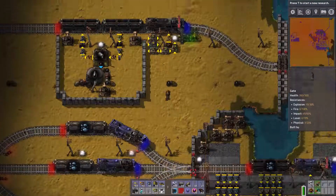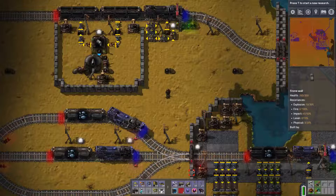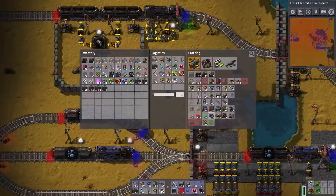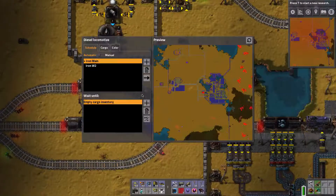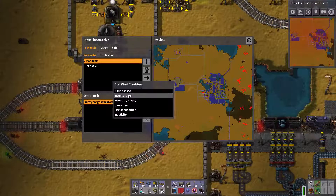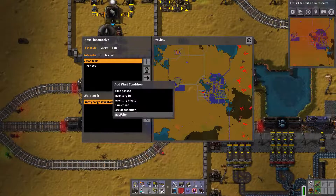With the recent 0.13 update they added a few more options on how to control the trains. We're going to look into that as well as the new combinators that have been added to the circuit network. The easy part is the new options added to the trains. Previously it was only time passed. Now we have the conditions inventory full, inventory empty, item count, circuit network, and inactivity.